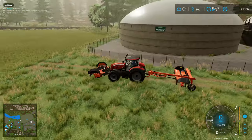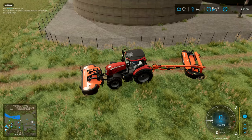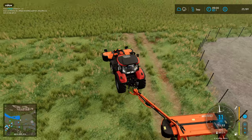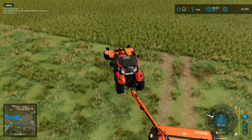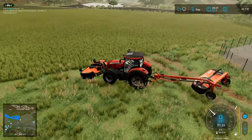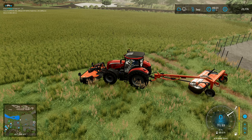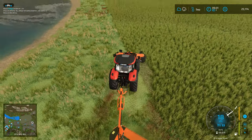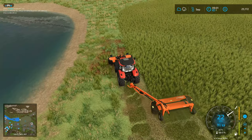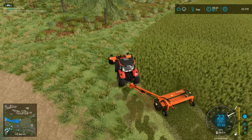Right, let's go. I'm going to switch to the front mower and then Control X to unfold both of them. I'll bring the mower up like this so it's ready, start both of them up, and lower them both down. Right, we are now ready and away.